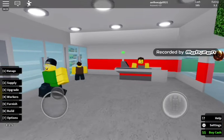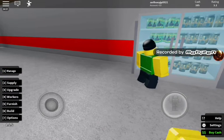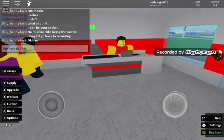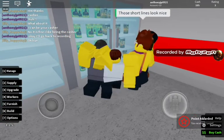Well, we have a cashier now, so that's good. It's actually really good because now I don't have to stand in there. And we're going to need a manager soon — really soon. He's going to try and steal stuff. There we go. And a spill.